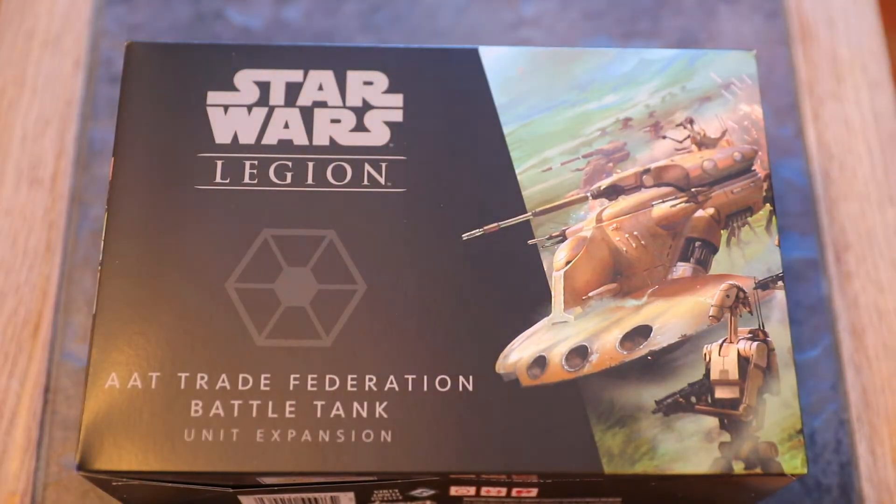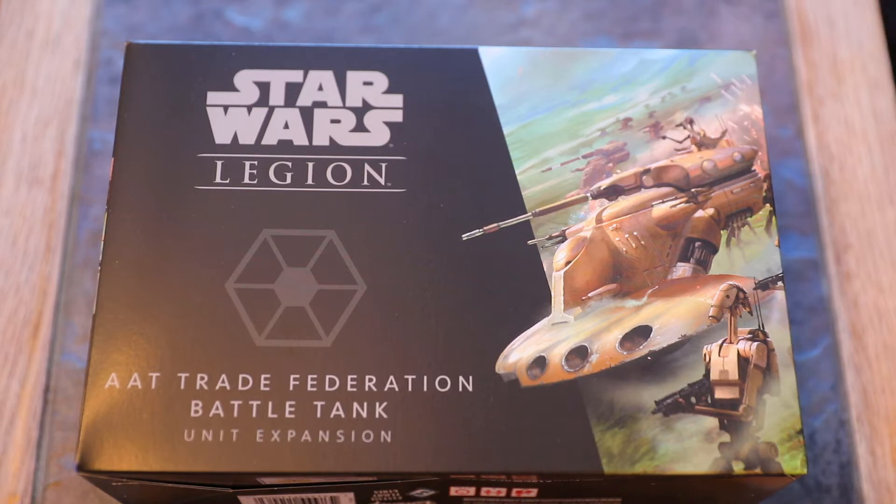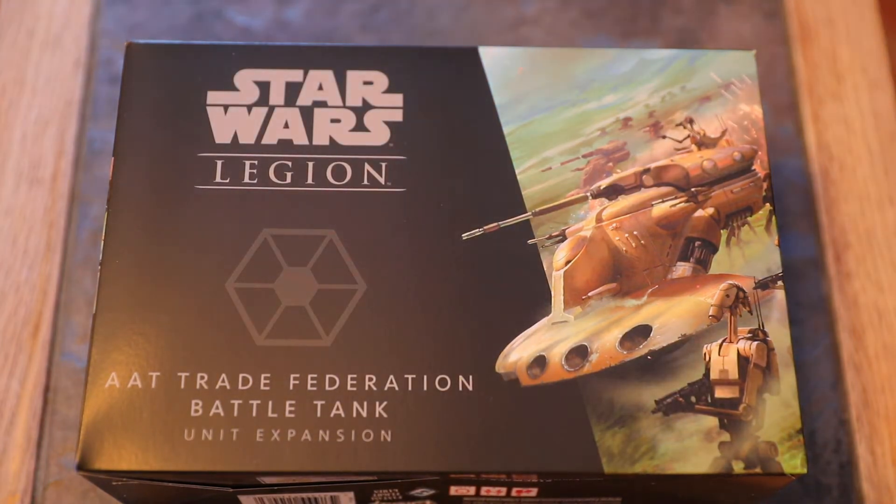Hello and welcome to Fire When Ready Supply Drop for Emotionally14.com. We've had some lovely stuff turn up on the Larty, so we're going to run through these brand new releases that have just arrived at E14 towers. Up first, we've got a new heavy unit for the CIS, which is the AAT Trade Federation Battle Tank — the whacking great tank from the Battle of Naboo in Phantom Menace.